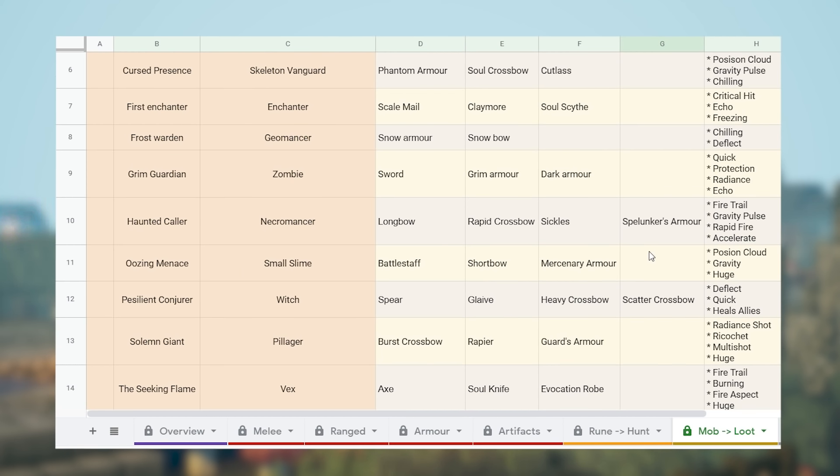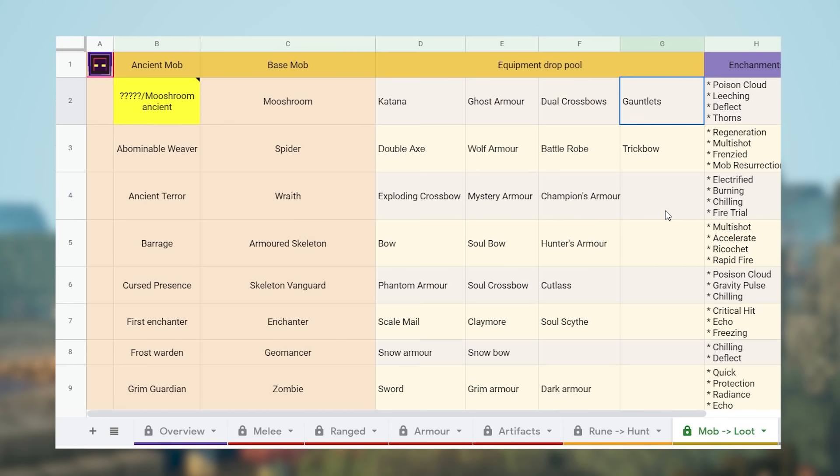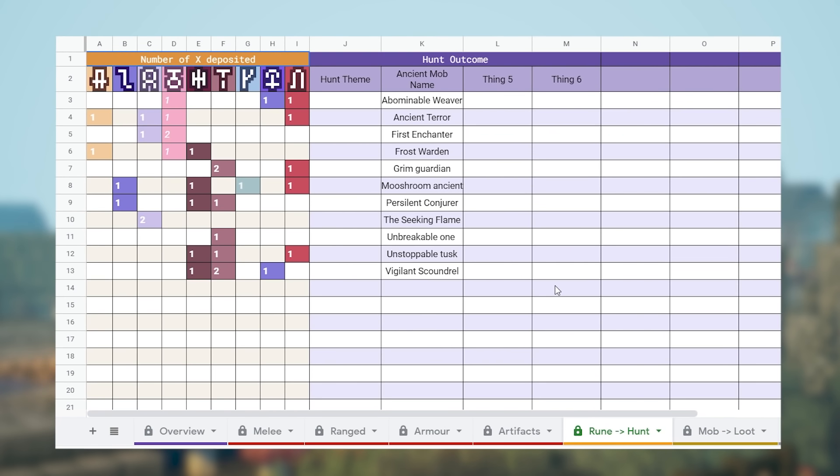So say we want to get our hands on a fighter's bindings. This is the gauntlets family of items, so we're just gonna Ctrl+F and type in 'gauntlets.' This will bring up a result. That means we're gonna have to deal with a mooshroom ancient in order to get our hands on these items. The equipment drop pool is gonna be the katana, the ghost armor, the dual crossbows, and also the gauntlets. So it shares its loot table with all these items, meaning we won't have a 100% drop chance.